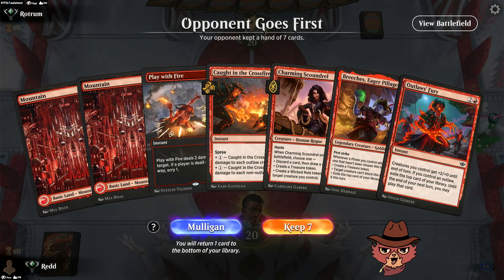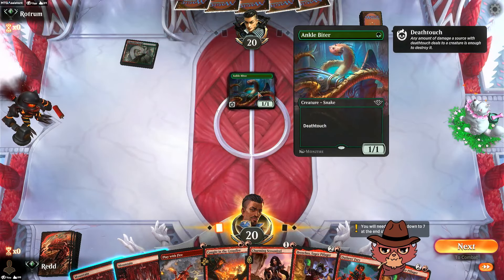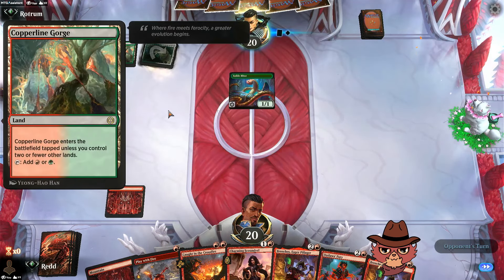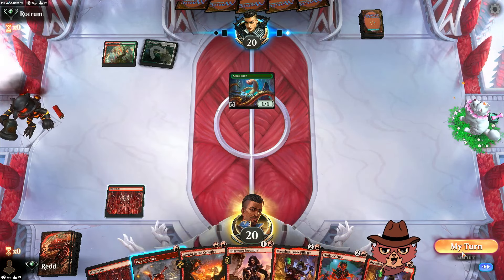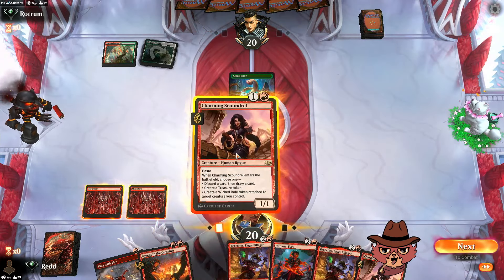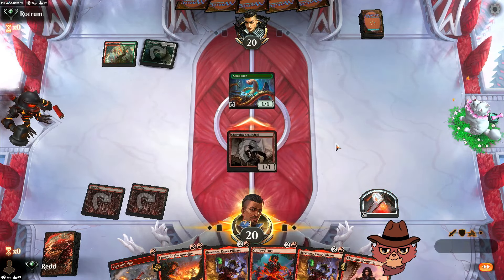With the opponent going first here I'm not convinced with the hand but I also don't mind it — we have the turn one Play With Fire and the turn two ramp on Scoundrel if we need the third for Breaches on time. Ankle Biter — Gruul colors? Naya colors. We keep Play With Fire and save it for something more important. We'll try to cheese that one through — treasure, block here is fine, take the one.